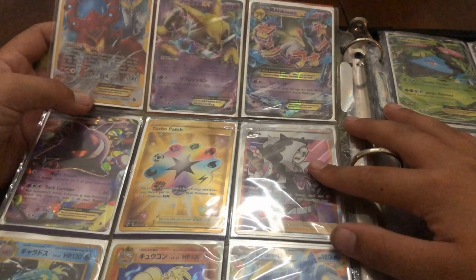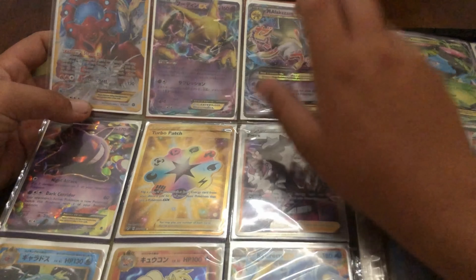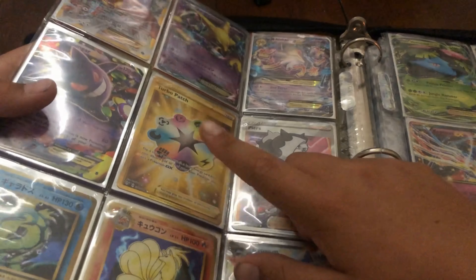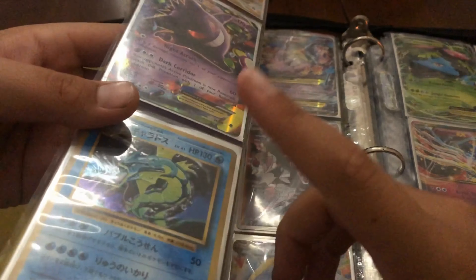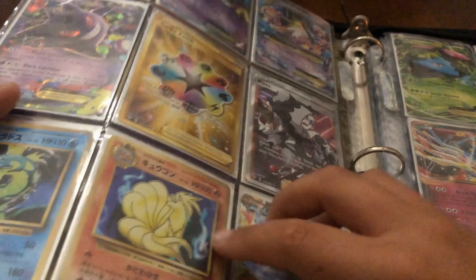On the other side here we have a secret rare Volcanion EX, another Japanese Alakazam EX, Mega Alakazam EX, Gengar EX, my turbo bats — if you guys haven't seen that video, go check it out, it's on my channel when I pulled that. Then we have a shadow Gyarados, I think, or dark Gyarados, it's a holo, and then holo Nine Tails.